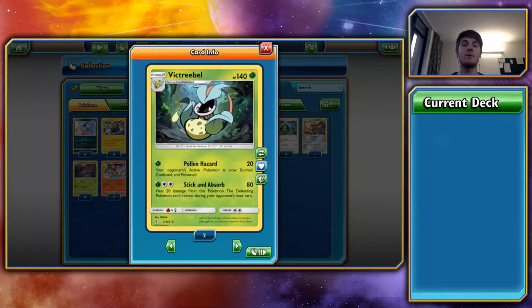Next up is Virizion — Victory Bell. I don't know that it'll be great, to be honest, but I put it here partly because the art is amazing, and partly because of Pollen Hazard. Pollen Hazard is a horrible attack — dropping three status conditions onto your opponent's Pokémon at once is disgusting. The only way it could have been worse is if it included Paralysis. I don't know that it'll really do too much in the meta, but Pollen Hazard is worth pointing out.